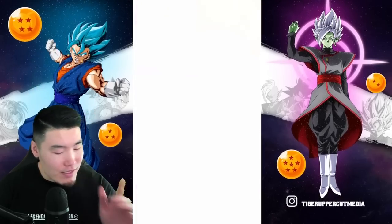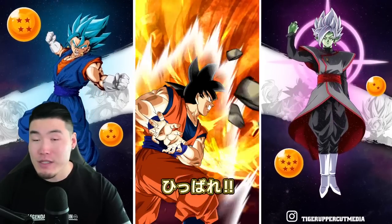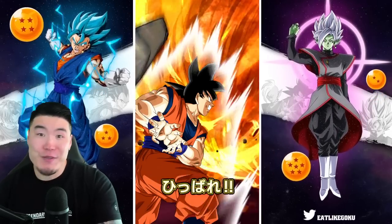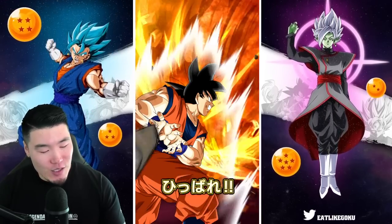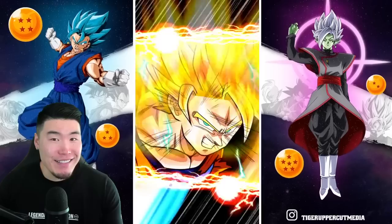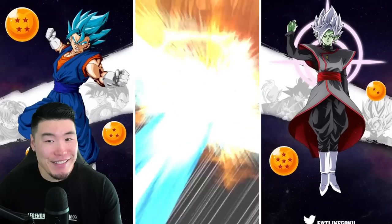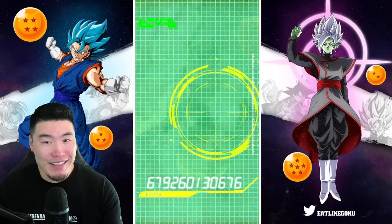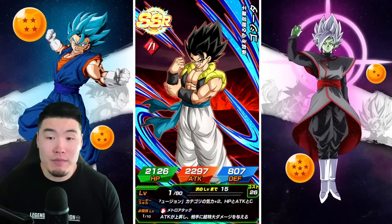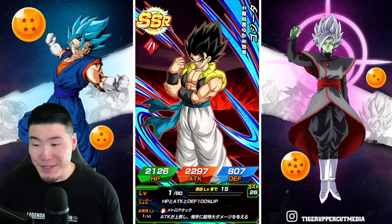Alright, okay. This is looking good. We got the Beerus, and we also got the Android siblings. The Android siblings could mean a featured unit. Beerus could lead to a Whis rewind. So if we just combine the two, then we should get the Super Saiyan 3 Goku and Super Saiyan 2 Vegeta. Rewind. Damn it. Okay, featured unit — there we go. It's Gogeta, who's going to be getting an Extreme Z Awakening with this anniversary.